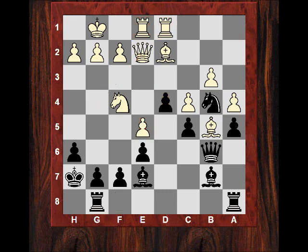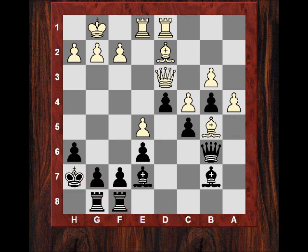Rook g8. Now after Nd3 we have an aesthetically interesting position with Raf8 - the rooks are cuddling the king here next to each other, as though maybe f6 will be useful one day. We get this knight exchange now and a check, g6.